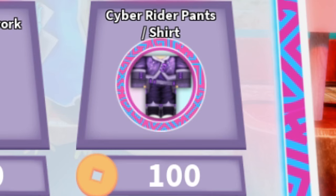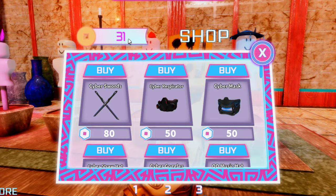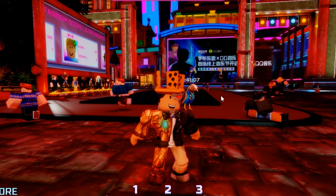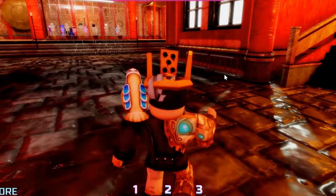Quick recap: four free items - three of them available in the avatar shop, and one of them available in-game for 100 tokens. But how do you get those in-game tokens? There are a few options: you could simply wait around in the lobby and every so often you'll get a token, or you can do the obby in the distance for a bunch of tokens, or - what I'm going to show you - collect 10 scales hidden throughout the map.